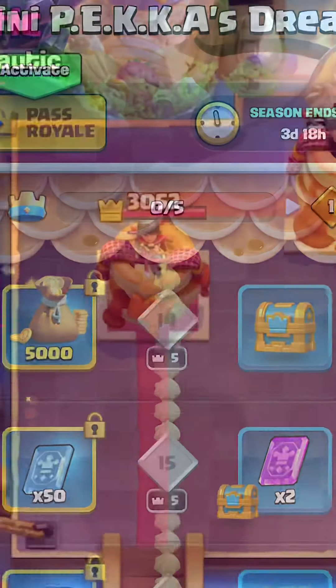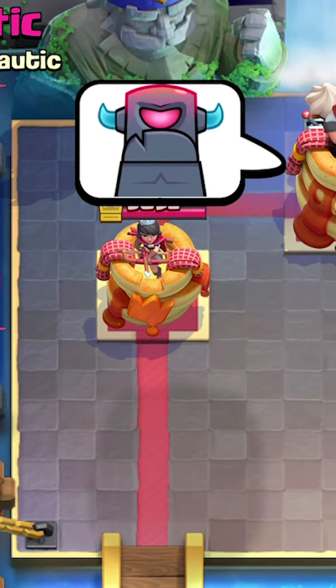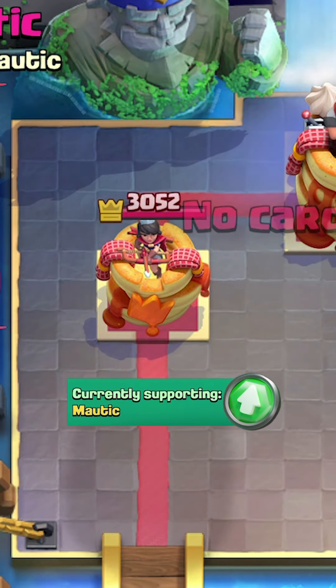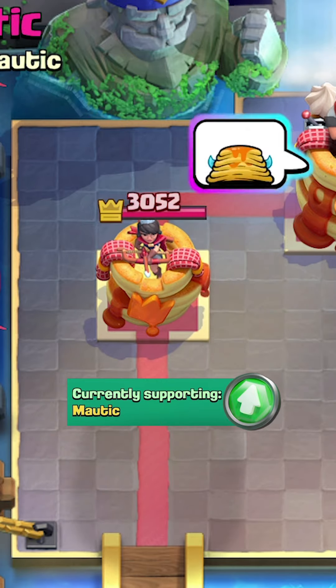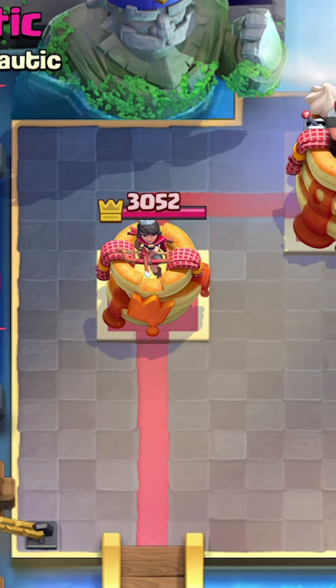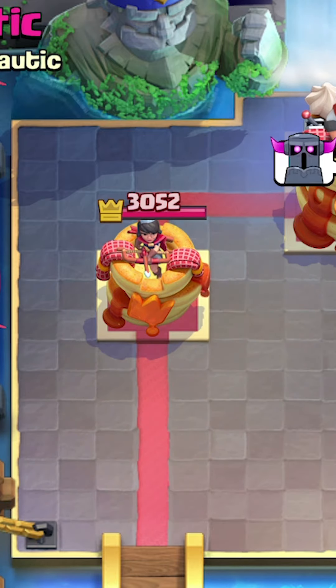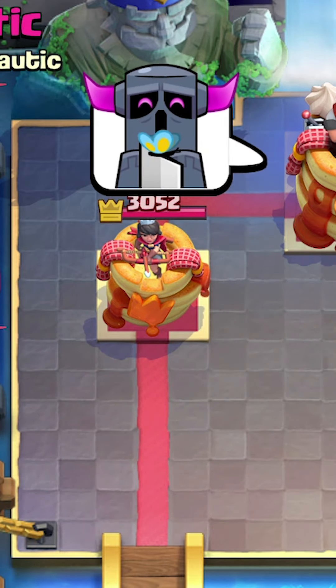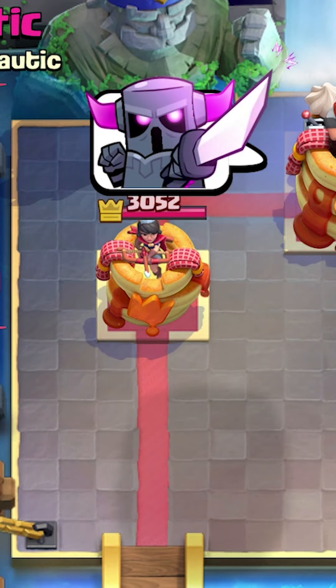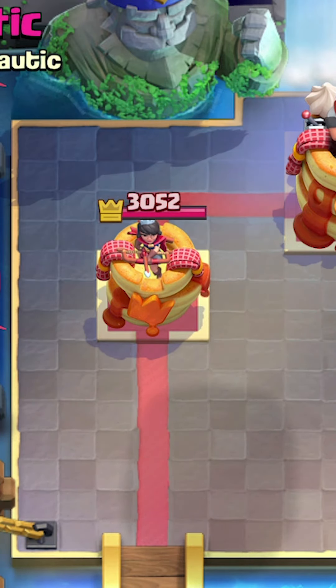Looking at the new emotes first: we have the Mini P.E.K.K.A Pancake Rage, which is going to be a shop offer. The next emote is the Mini P.E.K.K.A Pancake Suit, which will be on the Pass Royale. We also have a new P.E.K.K.A emote called P.E.K.K.A Battlefly, available in the Mega Deck Challenge. The final emote is P.E.K.K.A Activate, which you get from the Super Mini P.E.K.K.A Challenge.